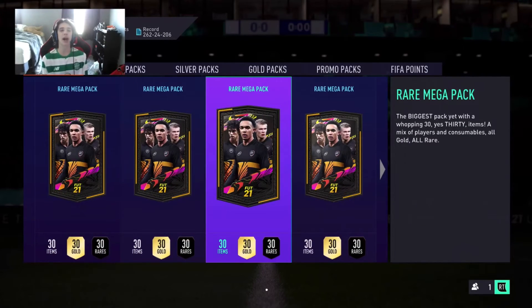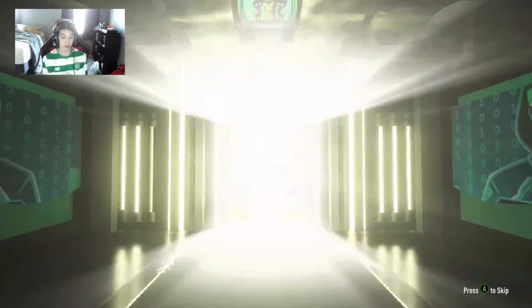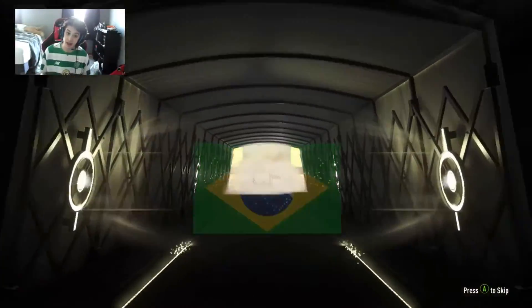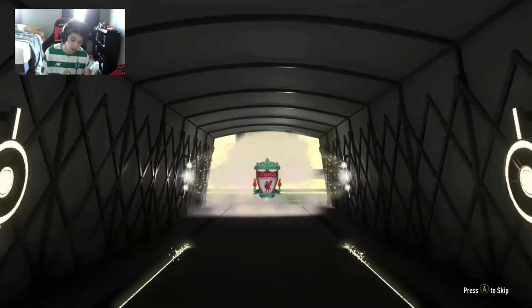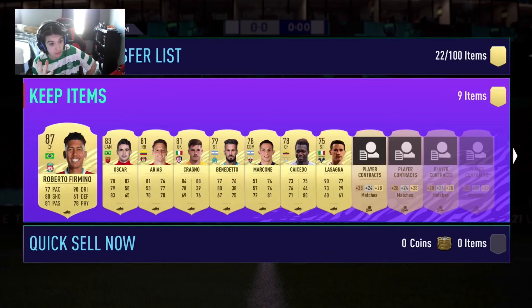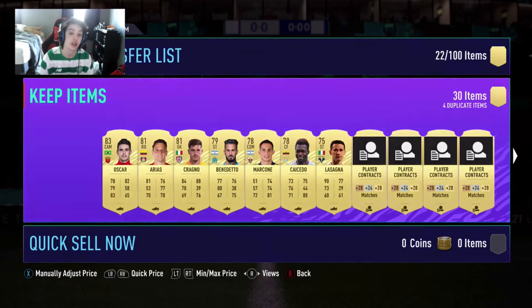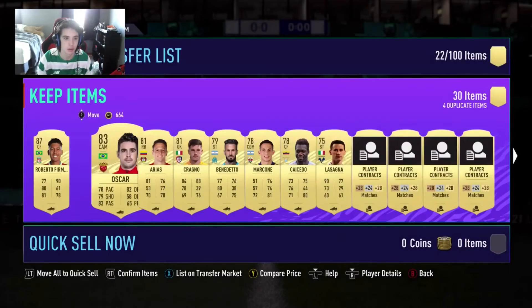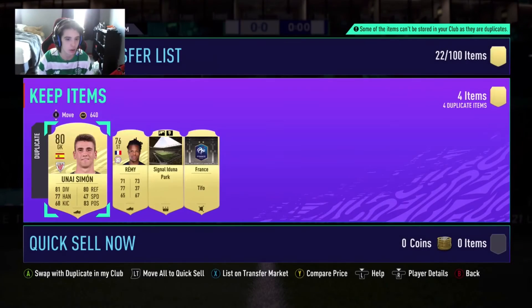Okay, here we go — four rare mega packs. Come on EA, one of them is free from you guys. We do get a walkout — no FUT Birthday but who was it? Brazilian center forward Roberto Firmino! Can this be untradeable? It is not untradeable, it is tradable — how? We can sell this. We'll just put them to our club for now, and that's Simon and Marika Remy.